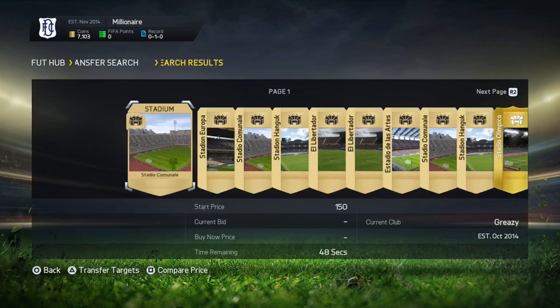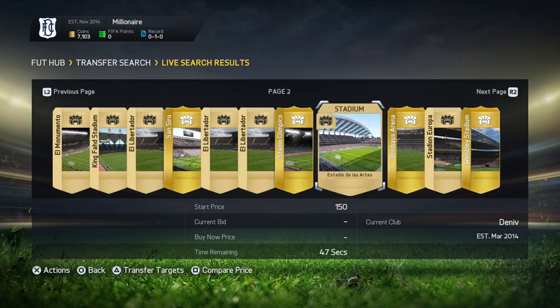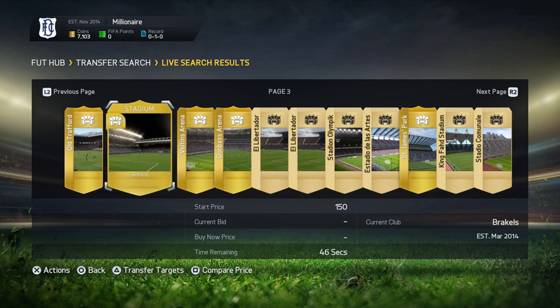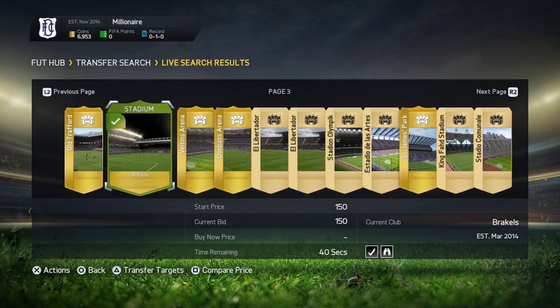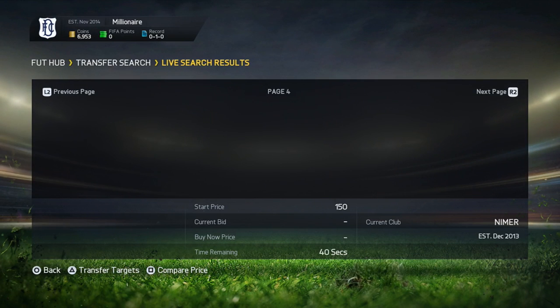If you do this and pick up Santiago Bernabeu for like 150, if you just pick up like 3, you're still going to be close to making 2,000 coins — it's absolutely insane. As you can see here, Anfield is not bid on, and you can just keep going through all of these stadiums. Anfield goes for about 400 to 500 coins, which is absolutely fantastic.